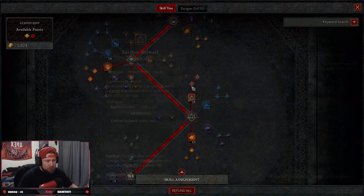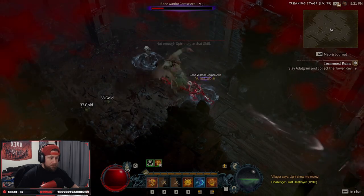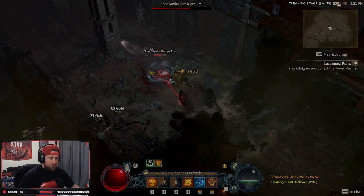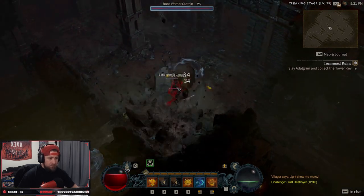We have Earthen Bulwark, which is going to give us a barrier. We go up to Enhanced, which makes us unstoppable — so we can't be crowd controlled. Then we have Preserving Earthen Bulwark so that way we get fortified. A lot of this build depends on us being fortified and being as healthy as possible.